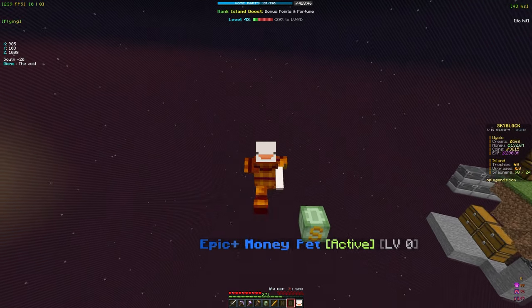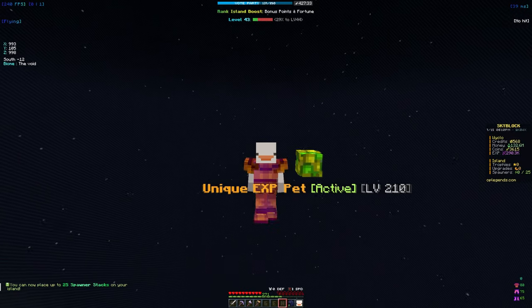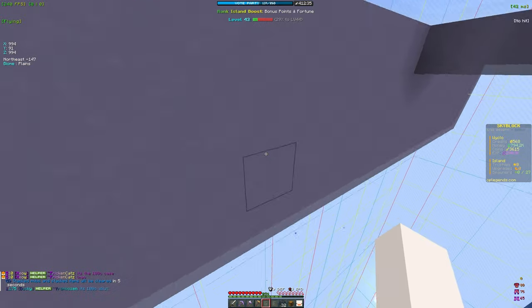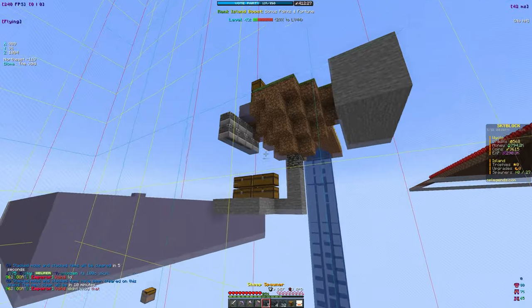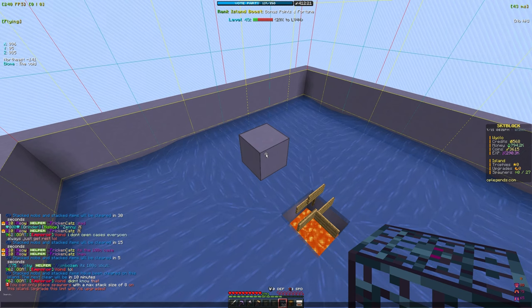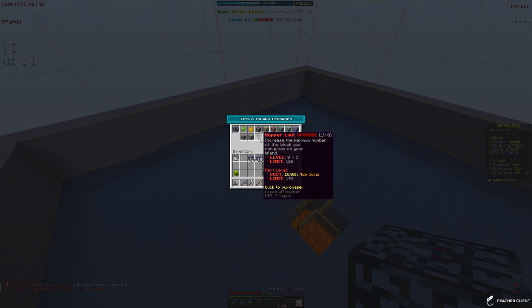Now let's start building the mob farm. We claimed both spawner stack slots which boosts it by three, so now we can place 27 stack spawners. The grinder is finished — we have the chunk chest down here. We bought 32 skeleton spawners, 4 pig spawners, and 7 sheep spawners.